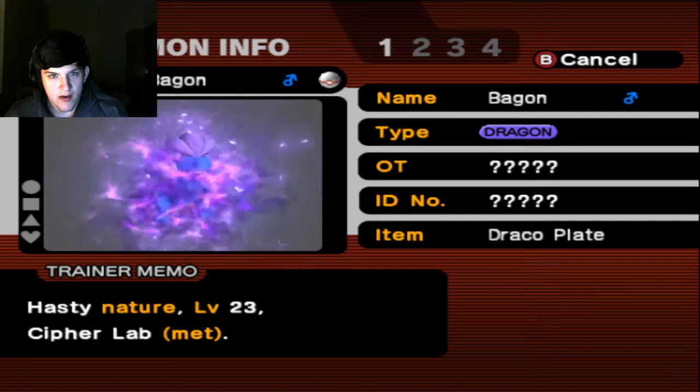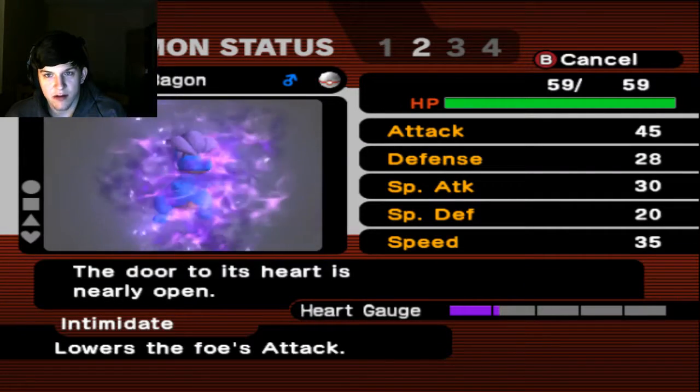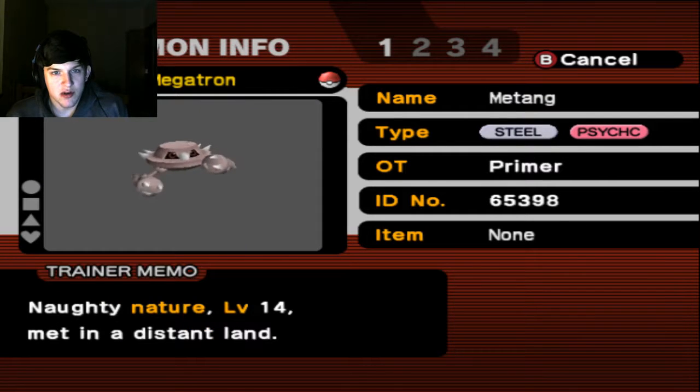Quick team recap. First off, we have our Shadow Bagon with Hasty Nature holding the Draco Plate, getting pretty close with his Intimidate ability. He has Shadow Fang, Shadow Tease, Holdback, and Dragon Breath.